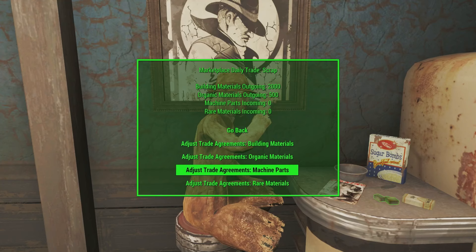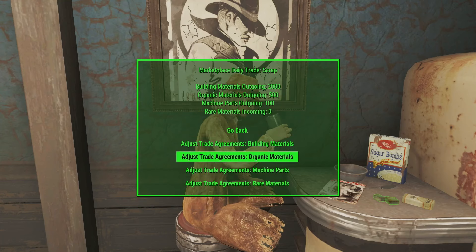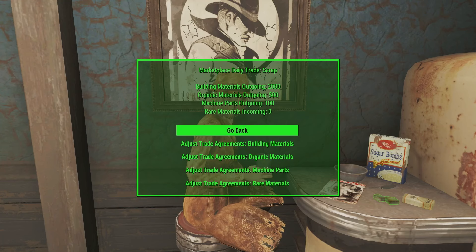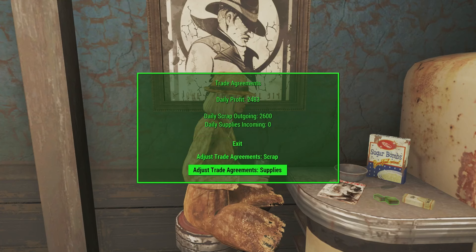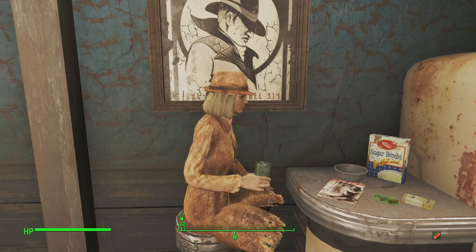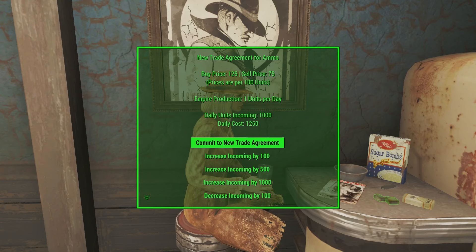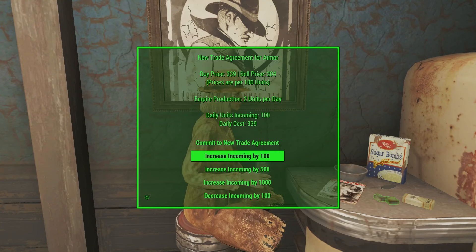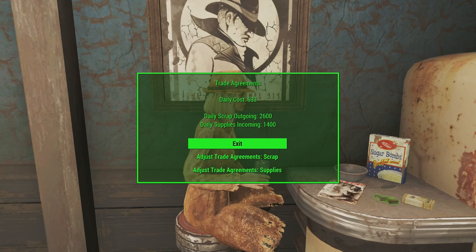Machine parts and rare — I don't have that many coming in. We'll sell a little bit of these. Let's check our rare materials — we have almost nothing coming in, so we might even buy some of those if we need to for each cube building. So now we're going to be selling 2,500 and 100. Now we'll go to supplies — we have a daily profit of 2,400 which we can easily spend on supplies. We're going to need a lot of ammo for assaults, so let's increase to 1,000 — that's 1,250, about half of our new income. Then we're going to want armor and weapons to equip our troops — let's do 200 armor and 200 weapons. Chems are going to be for curing injured soldiers. So we've got a daily cost of 633.